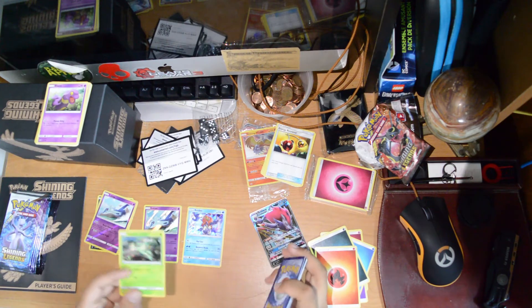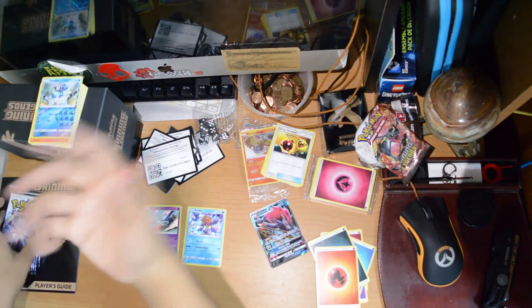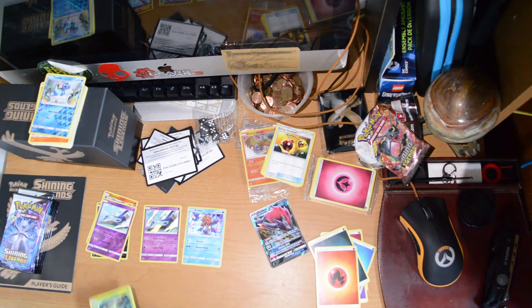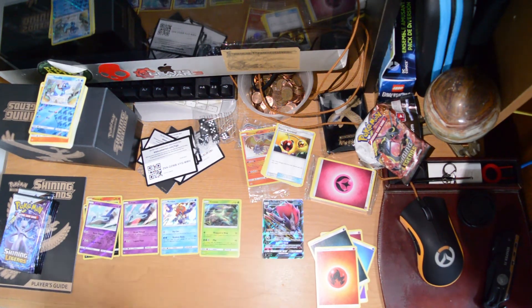There's another code for you guys. One, two, three — let's go. Golurk, Floatzel, Scrafty, Golett, Voltorb, Purrloin, Litten, Totodile, a Bulbasaur reverse holo, and an Entei GX! So far every single one of these packs has had something pretty good — every single one of them has been a hit.